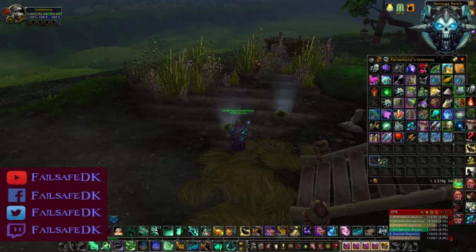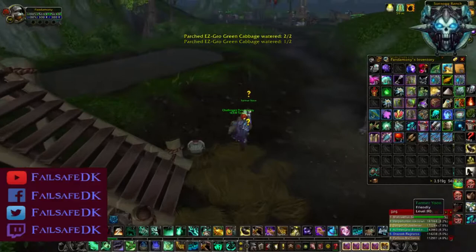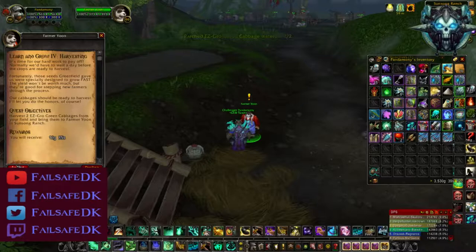On this one he's going to give you a watering can. Just take the watering can over and water your plants, and you're going to turn that quest in. The next quest you pick up is actually harvesting the cabbage that you planted. In order to harvest, you have to wait till reset — so you wait till the next day, come back and harvest it, then you can turn the quest in and continue with the quest line.